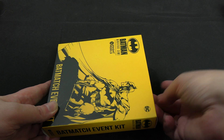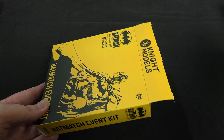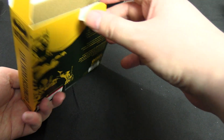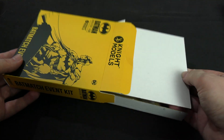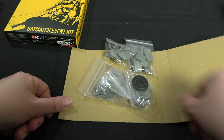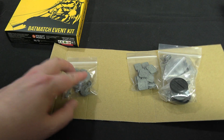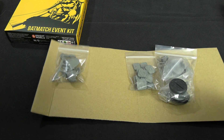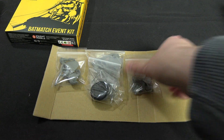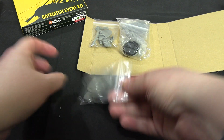The retail price in the UK is just below 19 pounds - around £18.70 or so. Opening it up, I was expecting a pull-out tray but it's not quite that. There's some protective cardboard inside. The contents are laid out into three categories: what's meant to be the grand prize for a tournament, consolation prizes for second, third, and fourth place, and then some markers I wasn't sure about.